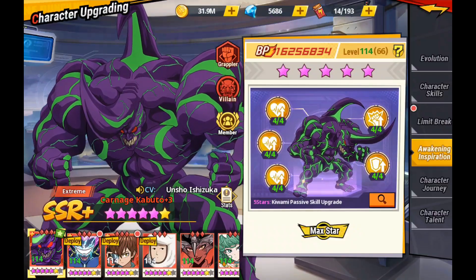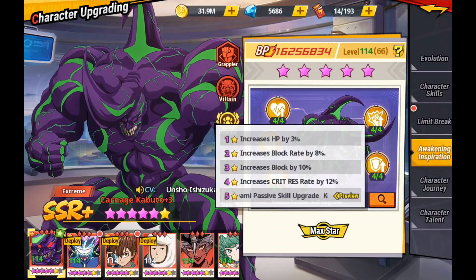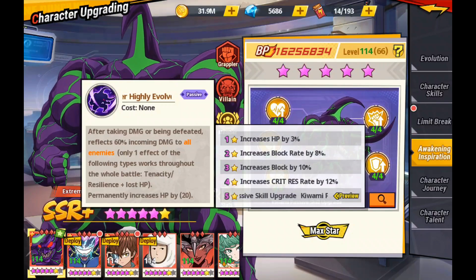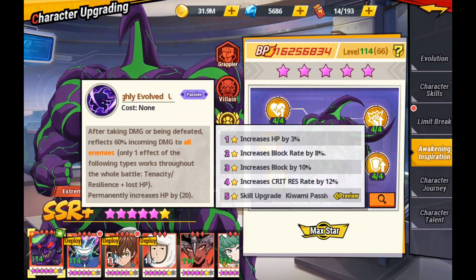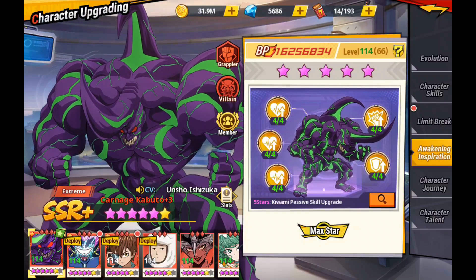And of course, with getting the Keepsake now, you can go ahead and maximize his awakening inspiration to 5P. With that, you're getting that 60% — a 10% increase in damage — which is not too bad at all. That's one of the reasons to get that Keepsake.